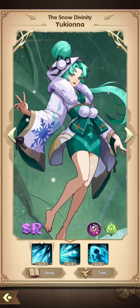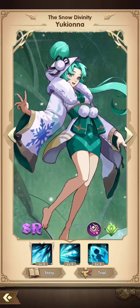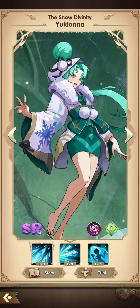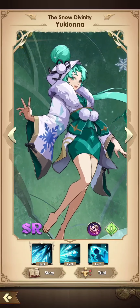Yukiona is just a pair of socks away from being Janna. Her ultimate is an AoE blizzard, which is cool, but it's most effective on frozen enemies, and her freeze is single target. So you might want to pair her with another freezer to make sure her ult works better.